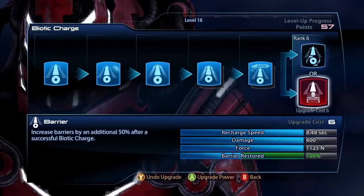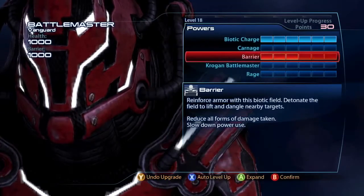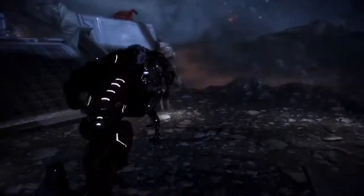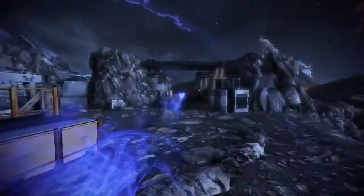The new Krogan Battlemaster is the ultimate tank. He's beefier than the existing Krogans. He brings all the things that a standard Vanguard will have like Biotic Charge and Barrier, but he's a Krogan at heart — so he can Biotic Charge in, roar, Krogan Rage, Krogan Smash, Headbutt, do all those fun things. But now you have the Biotic Charge ability which covers ground very quickly.